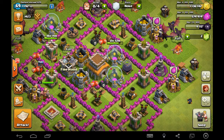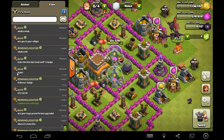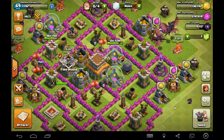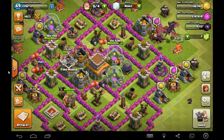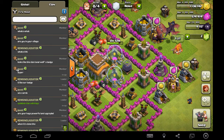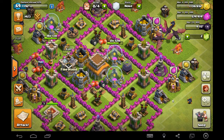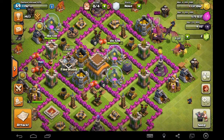Next, we have the Golgi apparatus, which I chose to be both the clan chat and the clan castle as the main things, because the clan chat controls what goes inside of other people's bases, and the clan castle controls what goes inside of your base. So I chose that to represent the Golgi apparatus.